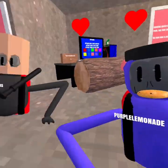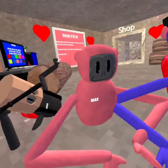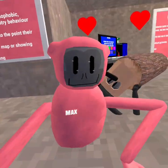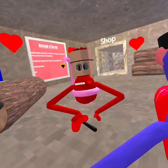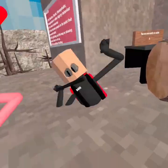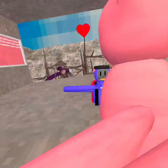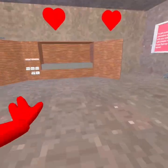But today I'm here with Purple Lemonade, who is a fellow moderator. Crackhead — he's a trusted member now. H4US is also a trusted member. This is some random guy that joined our lobby.